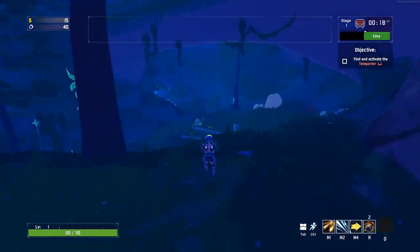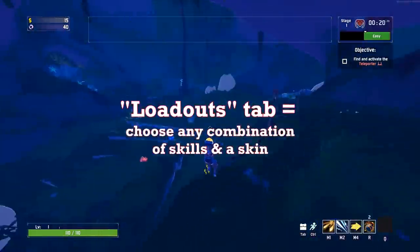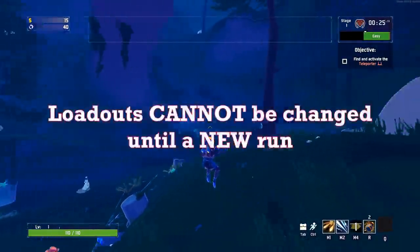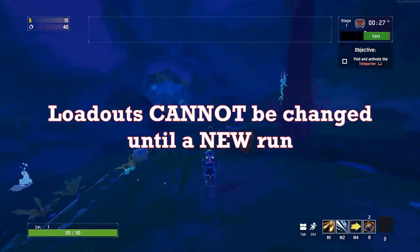For every survivor, the skins and abilities shown here can be chosen in the loadouts tab when you are in character select after they are unlocked. Once you start a run, the loadout you have chosen cannot be changed until you begin an entirely new run.